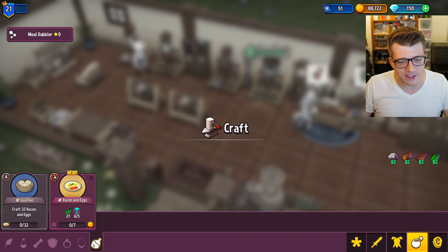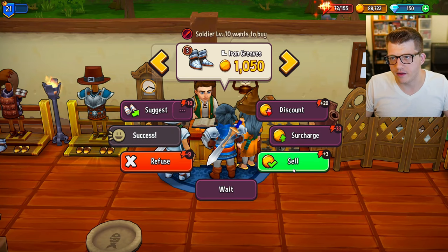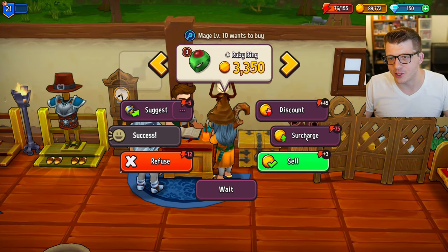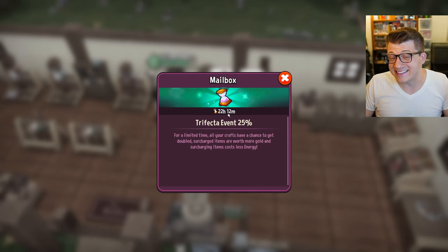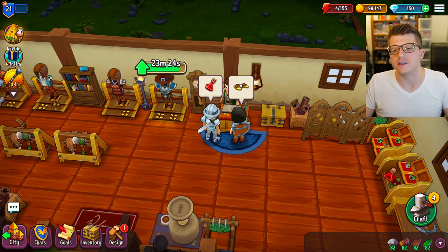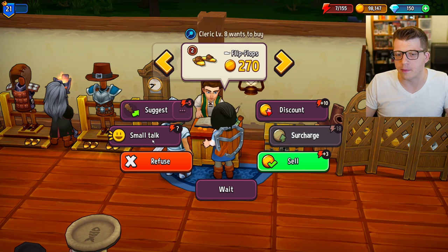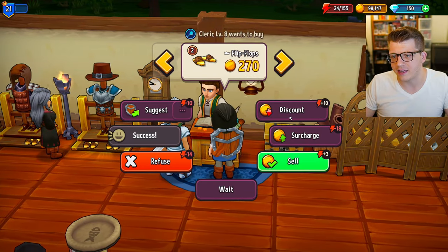Now we can start to craft some food - bacon and eggs - though I'm wondering why I need five mushrooms for bacon and eggs. It starts at tier three which is really good. Iron greaves - that's huge, we'll sell those. That's enough for the surcharge on the ruby ring - so much money. Right now the Trifecta event is going on, where you get a 25% chance at doubling your item production and surcharge items are worth more while costing less energy. I've been farming this event hard - if there's any time to be super active, this is it.